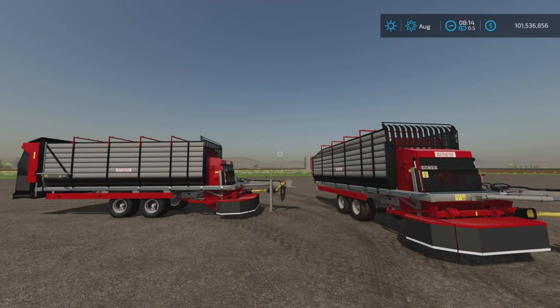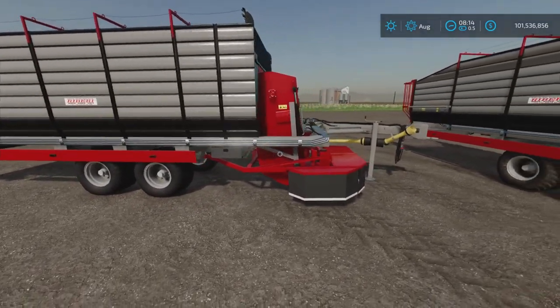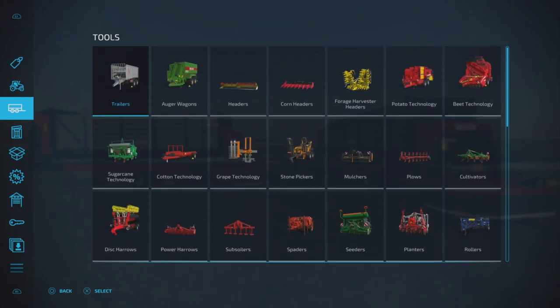It is 8.23 megabytes to download, 11 slots on console, available for all platforms. It is a combination of things — a forage wagon and a mower combination in a couple of different configurations.